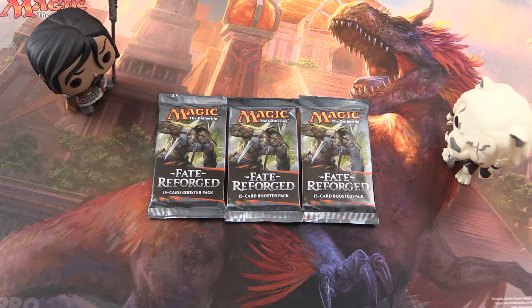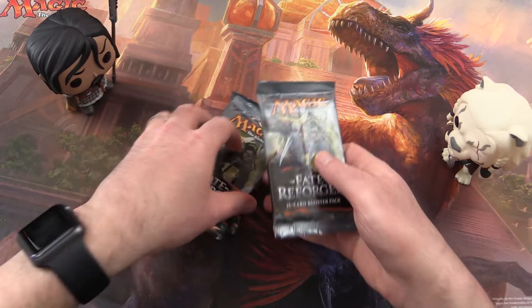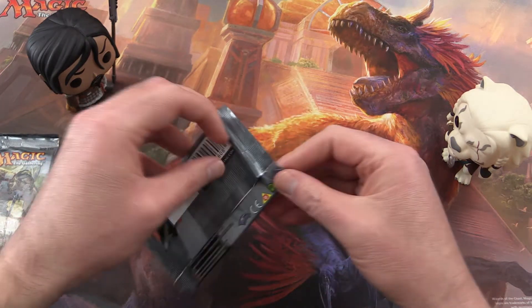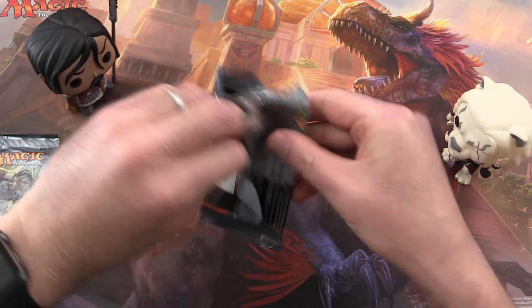Today on MTG Unpacked we have three packs of Fate Reforged. We'll be hunting again for Fetchlands. We had some good luck in the last video for these Fate Reforged packs — a little unexpected, but that was a nice surprise.